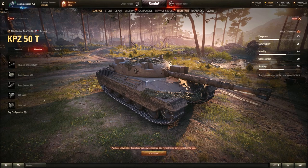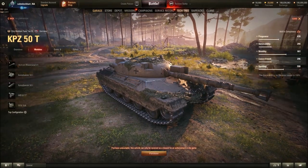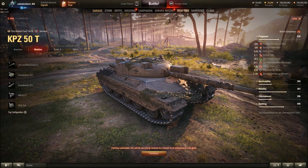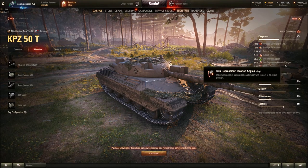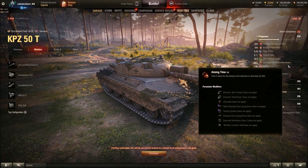It has a 105mm gun and a 900hp engine. It has very high penetration for a tier 9 — 268 — which is the same type of penetration as a tier 10. Only 320 alpha, so that's a little bit shaky, but you do have the penetration. This vehicle is mostly focused on sniping and penetrating. Accuracy is very good at 0.32, and aim time is 1.9 seconds — very quick to aim.